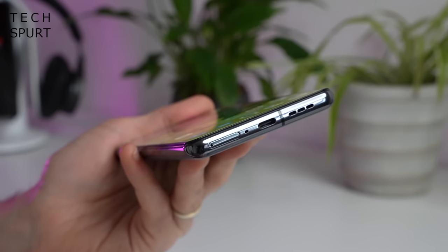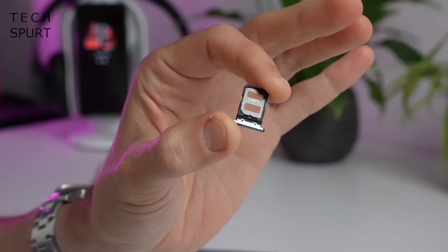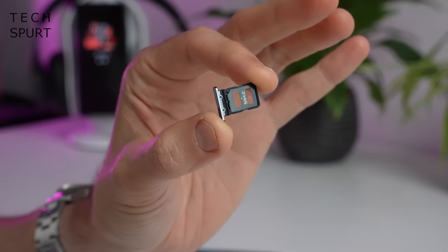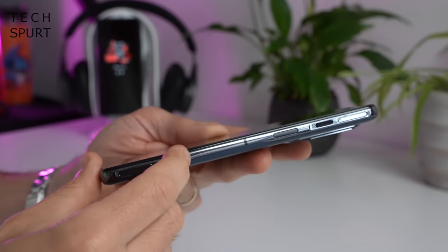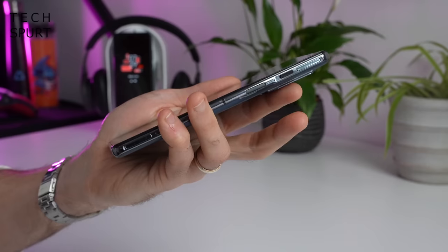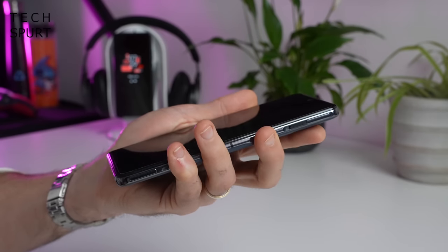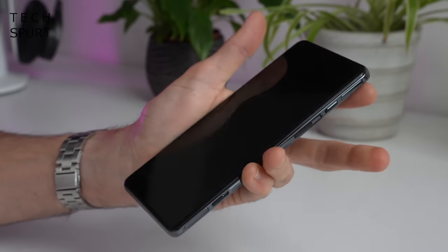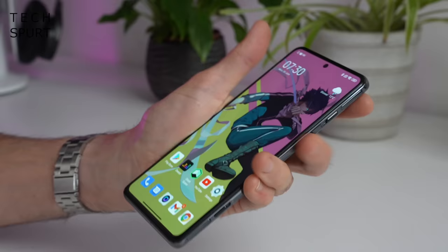A quick whiz around the rest of the design: down below you've got your bottom-mounted speaker, Type-C USB port, and your SIM tray — it is a double-sided SIM tray, but unfortunately no space for a micro SD card. On the top end there's another speaker, and over on the right side you have your shoulder triggers with little pull-out switches and an edge-mounted fingerprint sensor built into the power button, which is mounted really high up and is a bit awkward to reach if you've got tiny goblin hands like me.